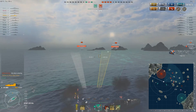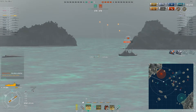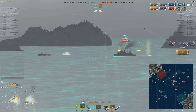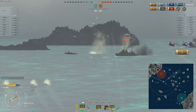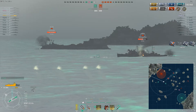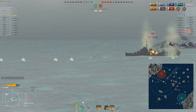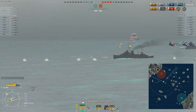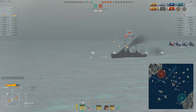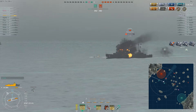My torpedoes are up again, so I'm guesstimating where my sea mines can meet this Leander. I have AP loaded thinking he might show a broadside, but I switch back to HE because I can wreck these guys with my intrafuse and high explosives. Same as the Emerald — if I can get a broadside I can take him down. Those are nice salvos, keep working away, whittle them down. He drives right over my last torpedo — that would have been nice. I do light him a fire — just nice, solid damage numbers rolling in on that Leander.